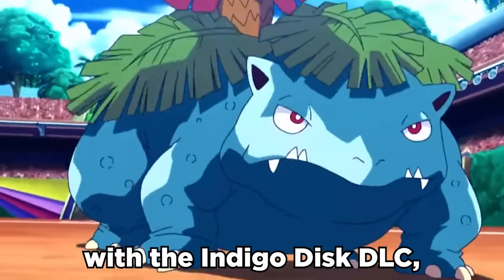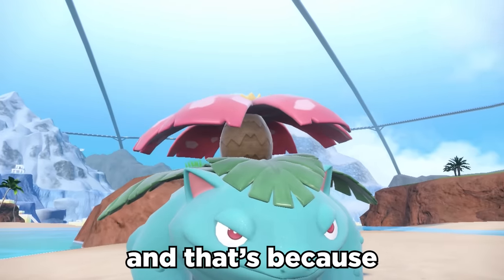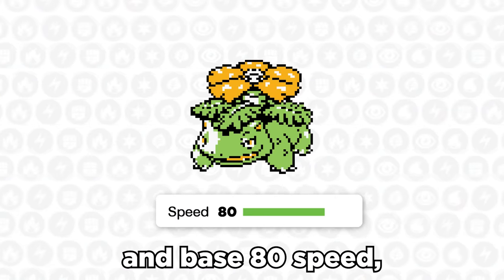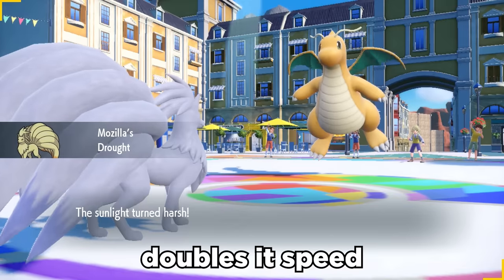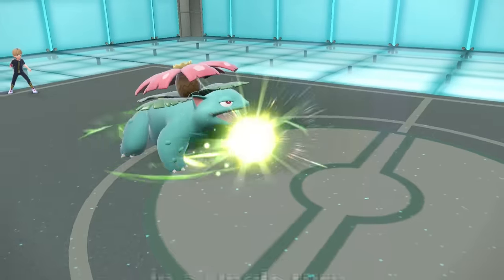Venusaur is back with the Indigo Disc DLC and is rocking a brand new model. It really looks like it's been up to some mischief, and that's because it's been waiting to unleash its true power. With its base 100 special attack and base 80 speed, it's one of the scariest Sun Sweepers — and its ability Chlorophyll doubles its speed under Sun while also allowing it to fire off super powerful Solar Beams in a single turn.